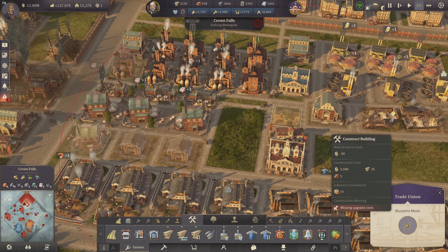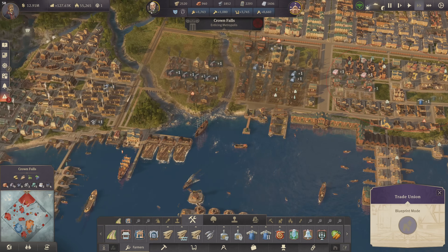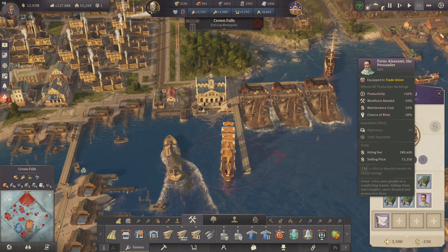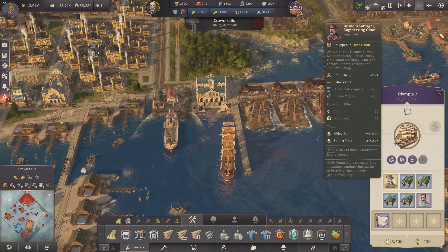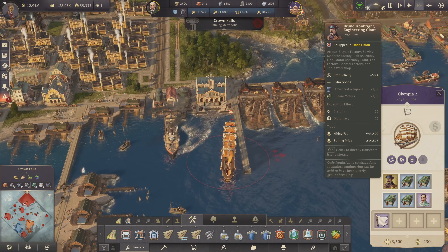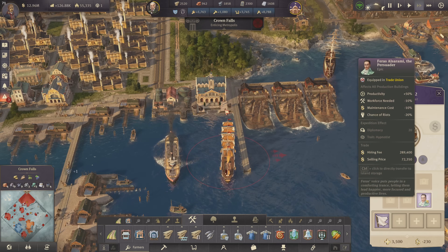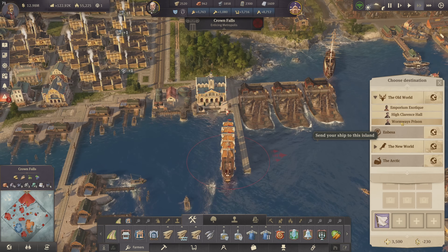We have the trade union here somewhere — I cannot build it right now because of my influence limits, but will soon be able to. One of the major things happening right now is that we got our Olympia in with its goods: Bruno Iron Bright for the bicycle and sewing machine factory. This is something I've been looking forward to — a bunch of happiness goods. Let's get Alzarami back to Eli right away.